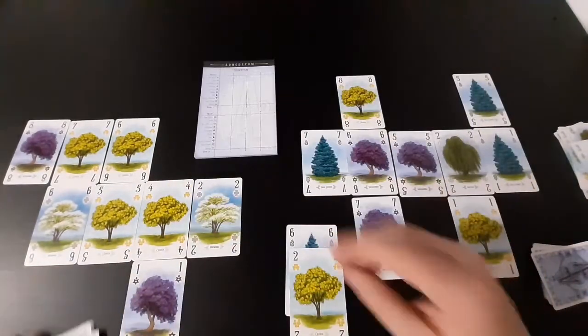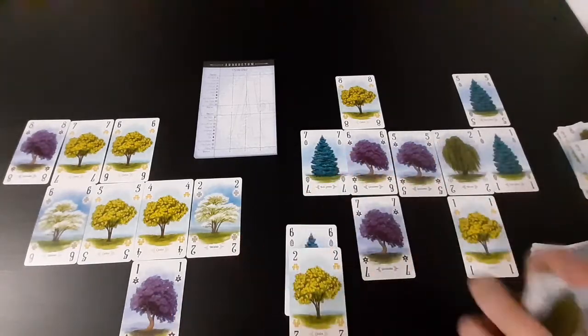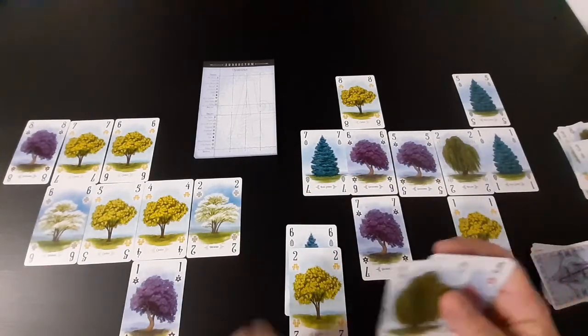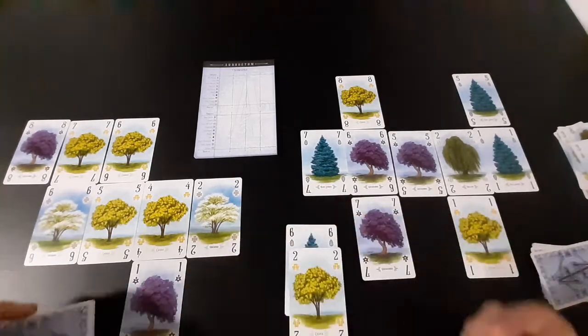You just keep going through and score up for each player. If you have a card that stops another player from scoring on their path, you can put that down to deprive them of points.